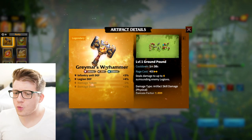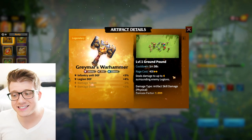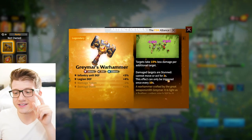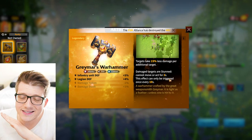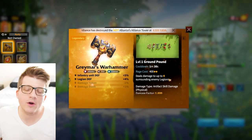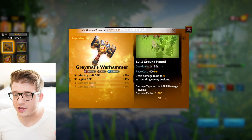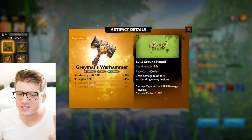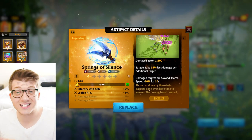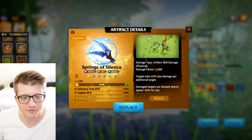Gray Mars Warhammer is super unique — with only 400 rage cost it hits four targets in AoE for 1,600 base damage, and damage targets are stunned and cannot move or act for two seconds. You can just smash them and disengage. It's a little bit of best of both worlds compared to Springs of Silence: 10-second slow versus a two-second stun. It's up to you which you prefer depending on the scenario.